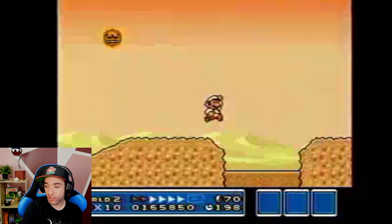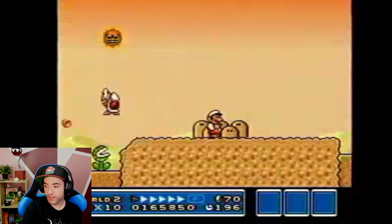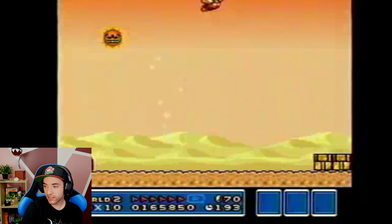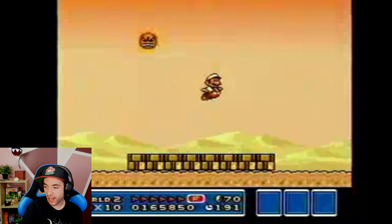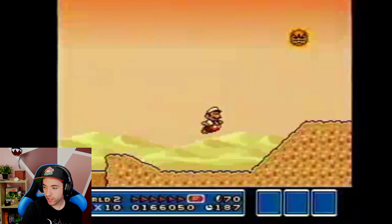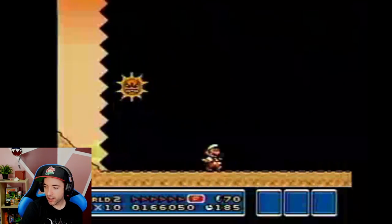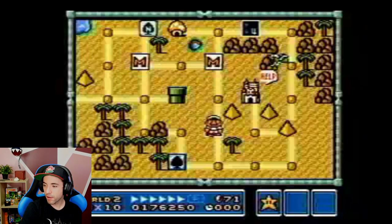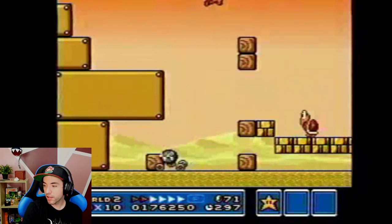He's going for the high jump — very nice. Go for the fireball shots too. He almost jumped right into the hill. Nice. Good hammer brother move — it's good routing. Let's see what the hammer brothers do here.